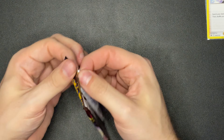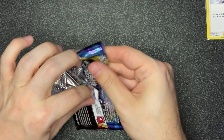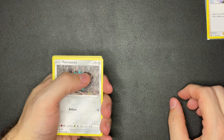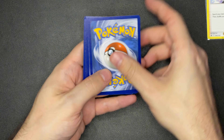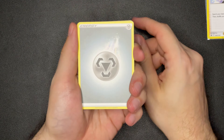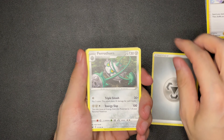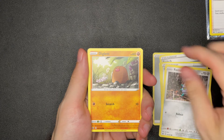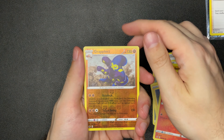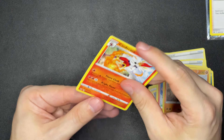Let's start with Sword and Shield. We got energy, Fairthorn, Switch, Crushing Hammer, Fair Seed, Diglett, Chin Chow, Nicket, Scorbunny, Grab Locked, and Cinderace — non-holo. Let's sleeve those up.